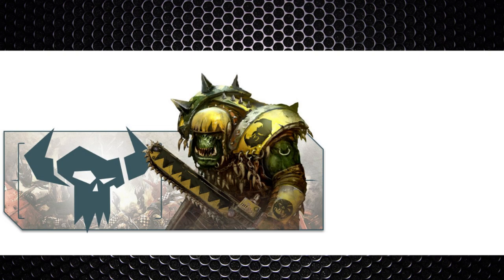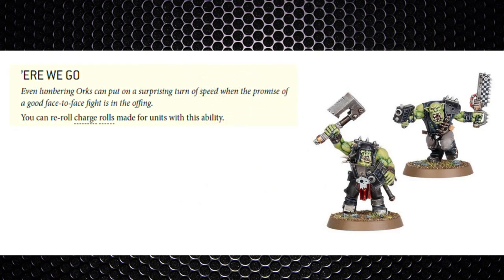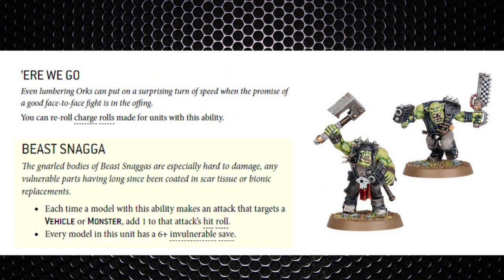First we've got Here We Go, which is the ability to re-roll charge rolls for a unit. It's very similar to the old edition except now they've got to re-roll both dice rather than selecting either die. Next is the new Beast Snagger rules — models with the Beast Snagger ability get a +1 to hit rolls against vehicles and monsters, and they also get a 6+ invulnerable save.